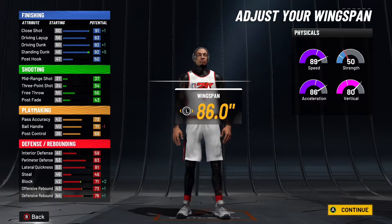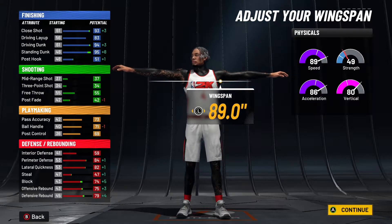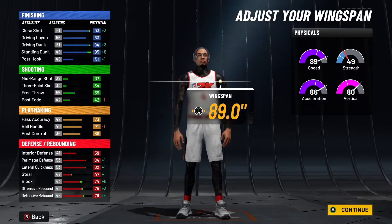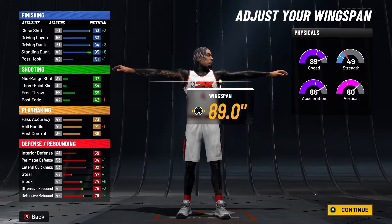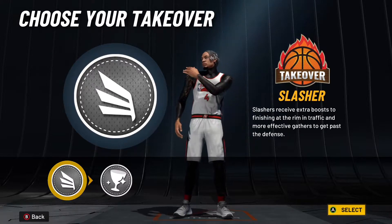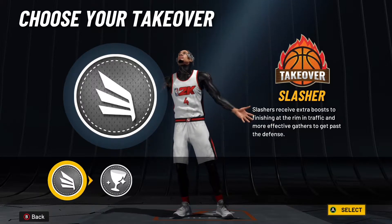Max wingspan. So as you can see we got a 94 driving dunk, 95 standing, 71 ball handling. Defense is pretty good - it's really just the interior defense, but perimeter defense is like trash anyway so it doesn't really matter if you got a good one or a bad one. It's not too bad because I got a whole lot of defensive badges - Intimidate Hall of Fame, Rim Protector, and stuff like that.